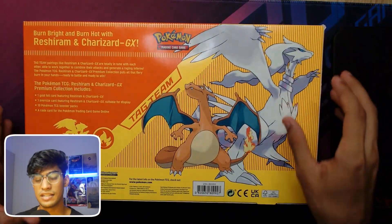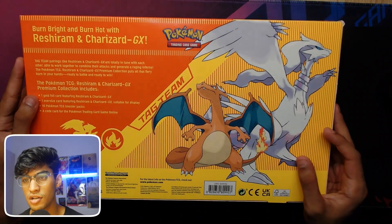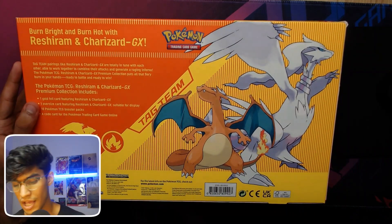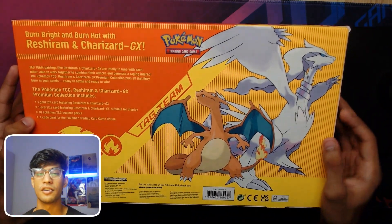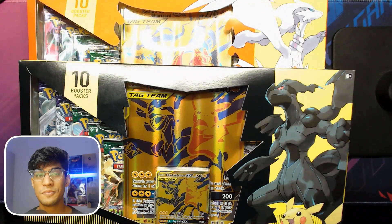You get five Evolving Skies and five Chilling Reign. You can see here: one promo card featuring Reshiram and Charizard, one jumbo oversized card featuring Reshiram and Charizard, 10 Pokemon TCG booster packs, and a code card for TCG Online, which is really cool.